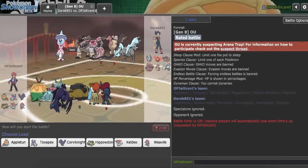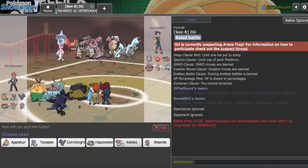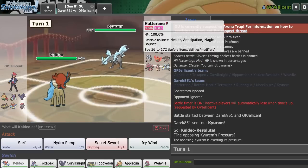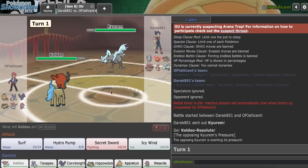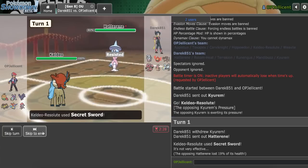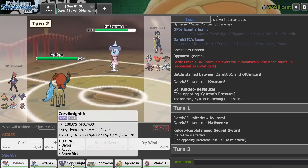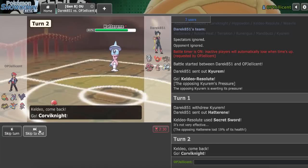I have another game right now. We have another Kyurem to play around, and because they have that Pokemon, I'm once again in a situation where I have to lead Keldeo. Yeah, everybody leads Kyurem against my team - it's going to probably get a kill if I don't do this. Their mistake is they basically gave me a free Secret Sword. They have a Ghost type, but I'm not risking my Keldeo in this game. They go Hatterene - I could have easily clicked the Water move, but that's not worth it. I can go Corviknight initially - really just Corviknight. They have Nuzzle.